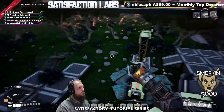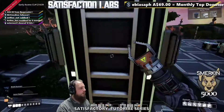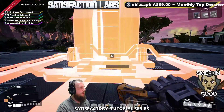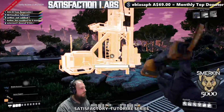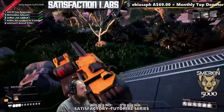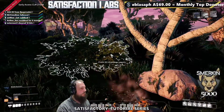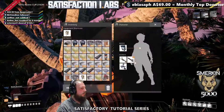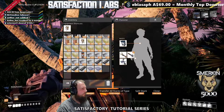Now we've done that, I'm going to come down — very graceful dismount. I'm going to get rid of the miner here, do a bit of chainsaw work to clear up materials, and let me get rid of the copper ore out of my inventory.